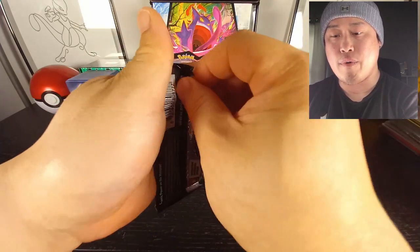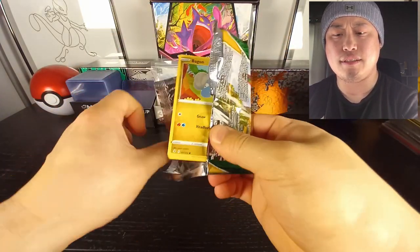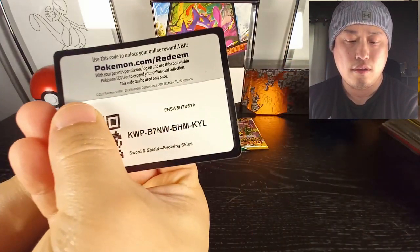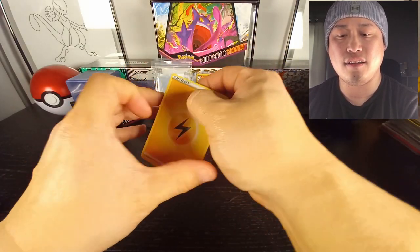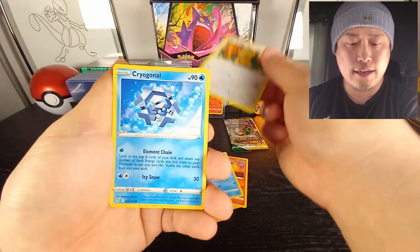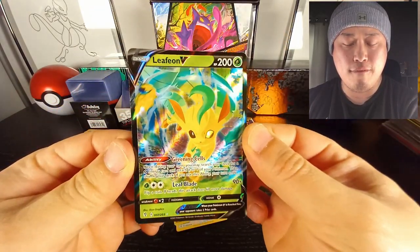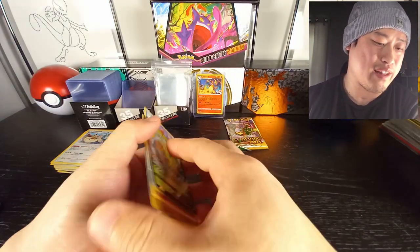Next pack — wow, these aren't really sealed very well, making me a little suspicious. All right, energy — and we have Leafeon V! We're getting hits, but not the right ones. What the heck!